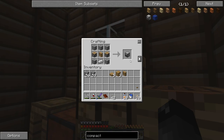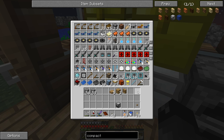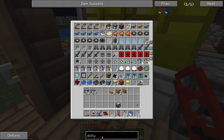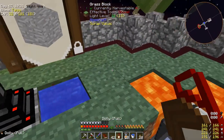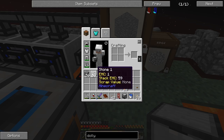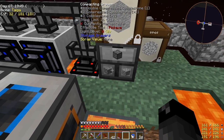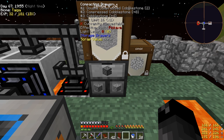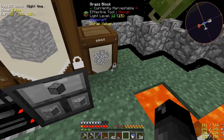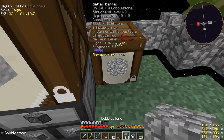Got the compacting drawer crafted. We're also going to need our dollies - I can never find anything anymore, we have too much stuff. There it is. We'll go and pick up our cobblestone and put the compacting drawer right here. Now we can get cobblestone, compressed cobblestone, or double compressed cobblestone out of this compacting drawer. This thing is really good - you can also upgrade these with emerald upgrades. Let me go ahead and empty all the cobblestone into this thing and we'll see how much double compressed cobblestone we have.